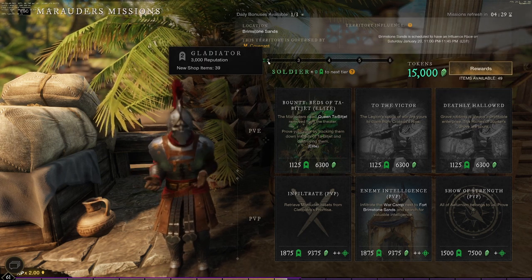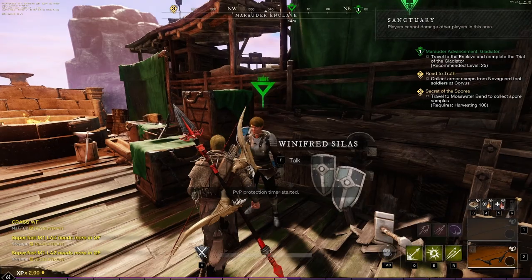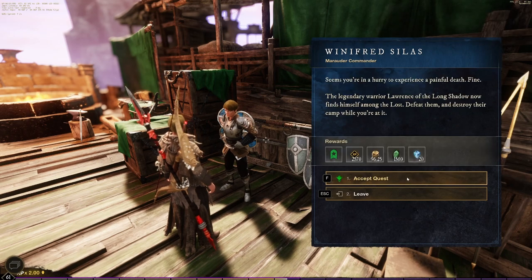When you hit a faction reputation level — being 2, 3, 4, or whatever — when you hit that level, you're going to have to go to your faction base and pick up a quest and do that before you can get more faction reputation XP.